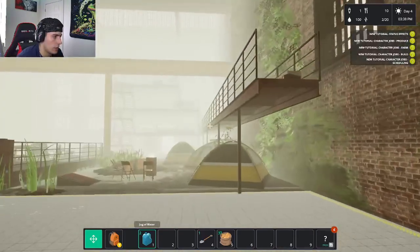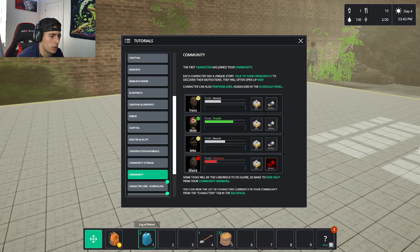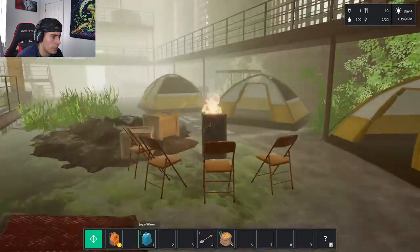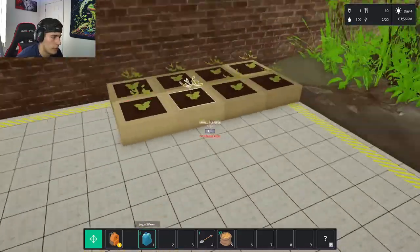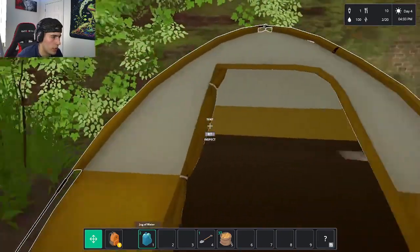The community is growing. I can now see community management — I can set characters to specific jobs. I assign Mo to the planter duty since that's his specialty, and send him over to tend to the farming area.